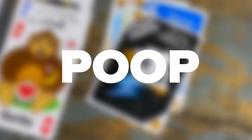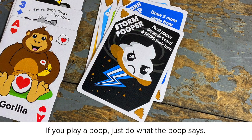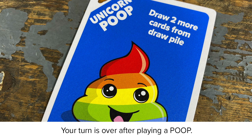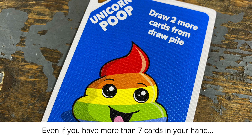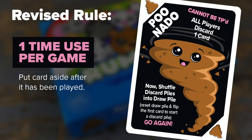Poop! If you play a poop card, just do what the nice poop tells you to do. Your turn is over after playing a poop. Even if you have more than 7 cards in your hand, it doesn't matter — you played a poop, no discard. Puneido can only be used once per game; put the card aside after it has been played.